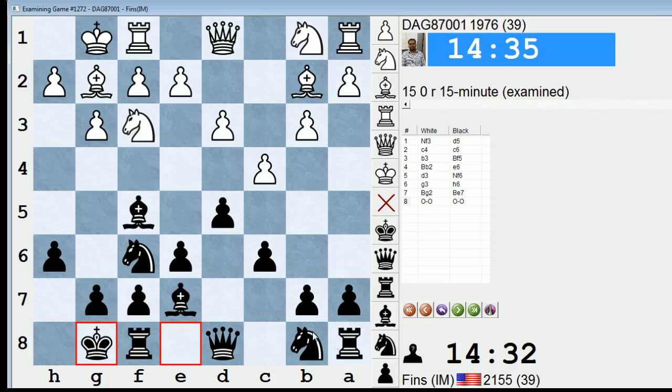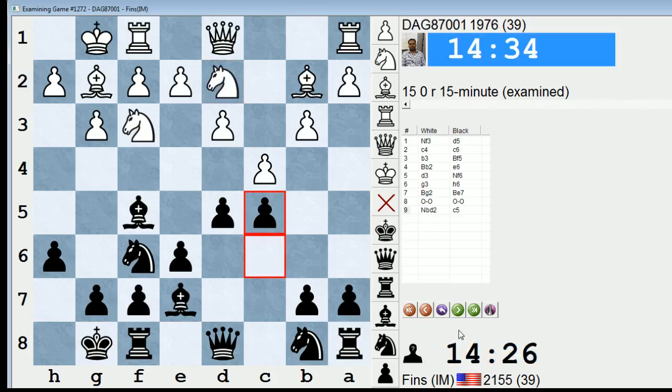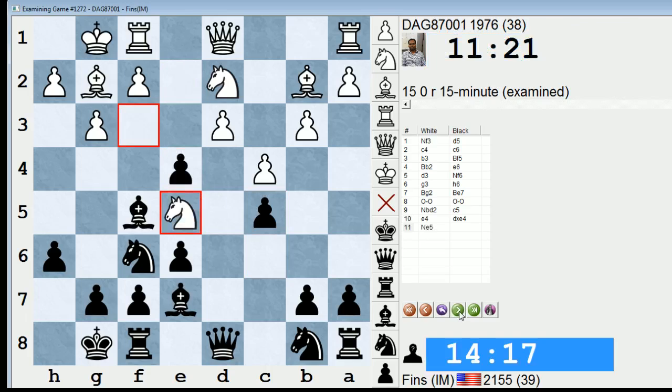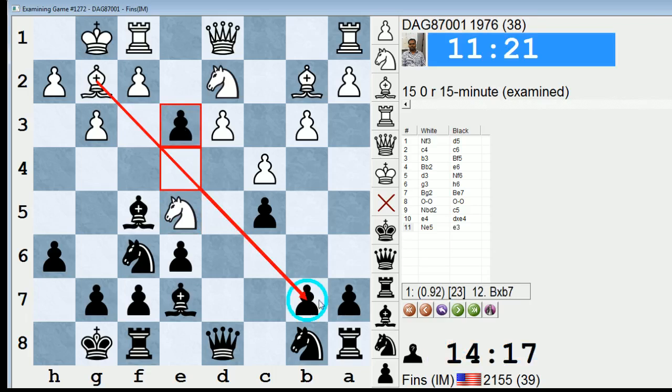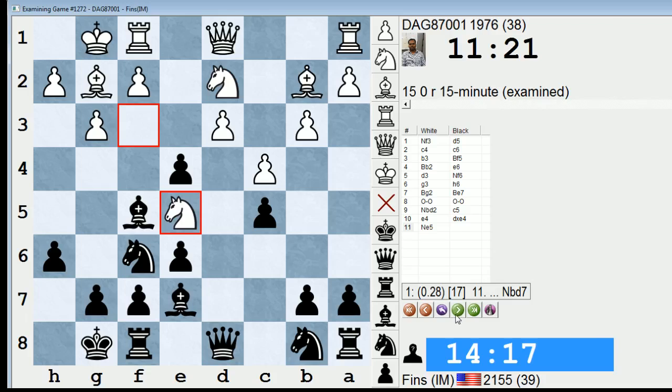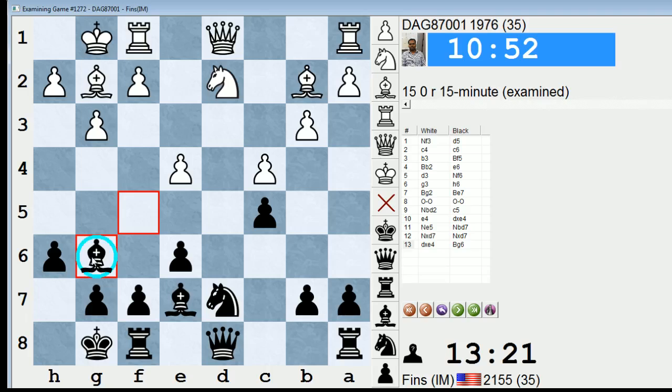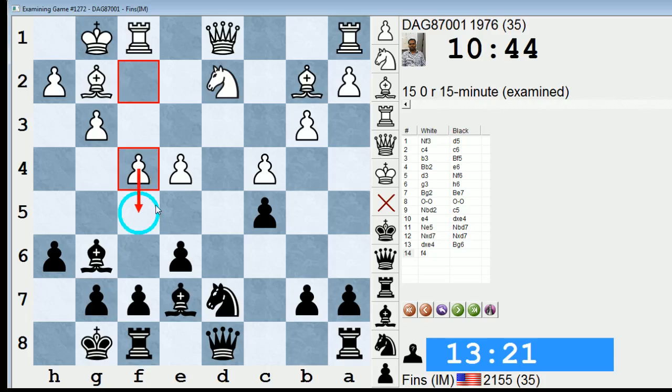I was talking about this concept of delaying the development of this knight — I don't necessarily recommend that; I think the whole c5 idea is a little dodgy to be honest. Knight e5 is a move that makes a lot of sense here. I'm not a huge fan of the e4 move that DAG played. I don't think I played this correctly — maybe queen c7. Let's check what the computer says. Oh, e3 is interesting — e3 allowing bishop takes b7. Okay, knight Bd7 was played, that's fine.